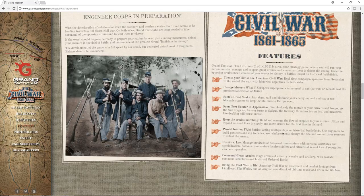Pivotal Battles: fight battles lasting multiple days on historical battlefields. Use engineers to build pontoons and dig trenches. See reinforcements change the tide, and commit your reserves to defeat the enemy. Grant vs. Lee: manage hundreds of historical commanders with personal attributes and specialization. Famous commanders inspire soldiers and citizens alike, and loss of reputation can be irreparable. Command grade armies — huge armies of infantry, cavalry and artillery with realistic command structures in historical order of battle.